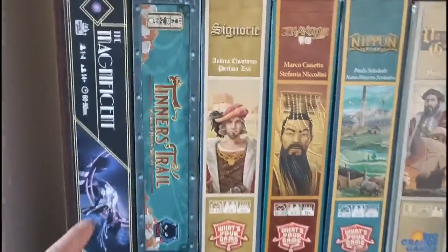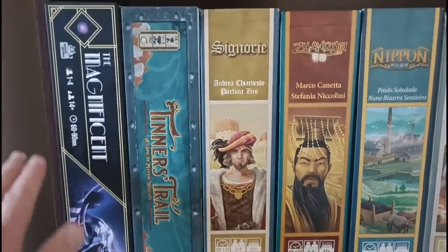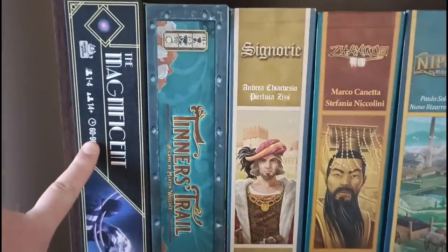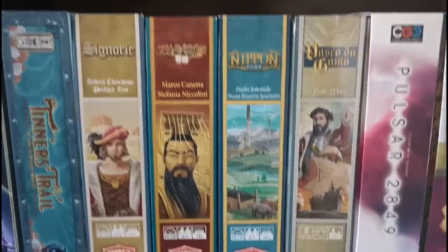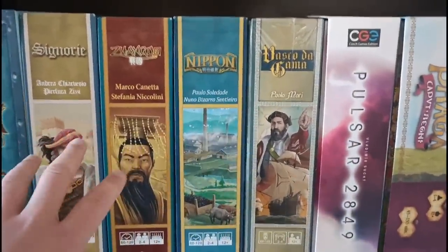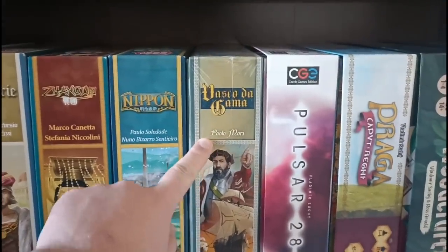Below this, we have The Magnificent — another dice drafting game that really impressed me last year despite me not being terribly interested at first. There's Tinner's Trail, a Martin Wallace bidding game — really fun. And we have a quartet of Watch Your Game designs: Signorier, Zanguo, Nippon, and Vasco da Gama.